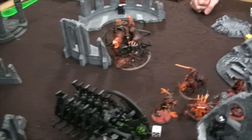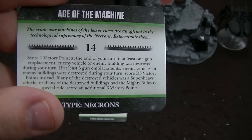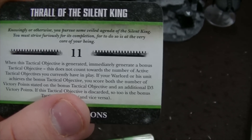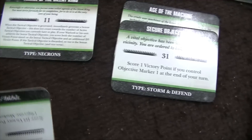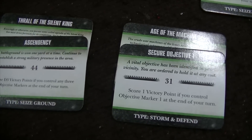Necron Turn 2 objective cards: Age of the Machine — score a victory point if an enemy vehicle, emplacement, or building was destroyed during your turn, or score D3 if multiple. Secure Objective 1, which is right here on my side. And For All the Silent King — when this tactical objective is scored, generate a bonus tactical objective that doesn't count toward active objectives; if my Warlord scores it I get D3 instead. Plus Ascendancy — if I score a D3 objective I score another D3 on top. So that's effectively 2D3, which on average beats D6 since it's guaranteed value.